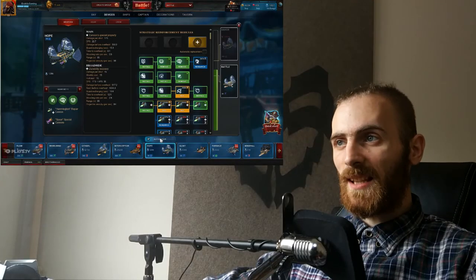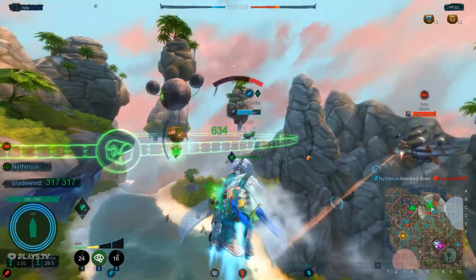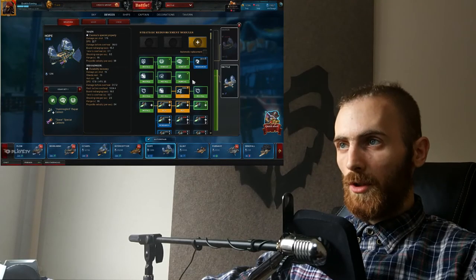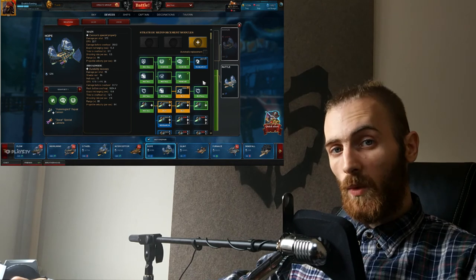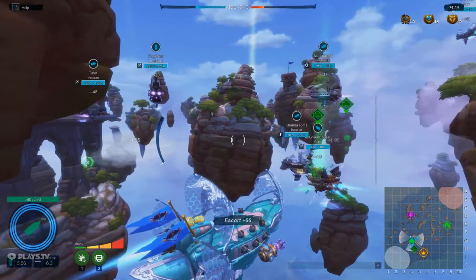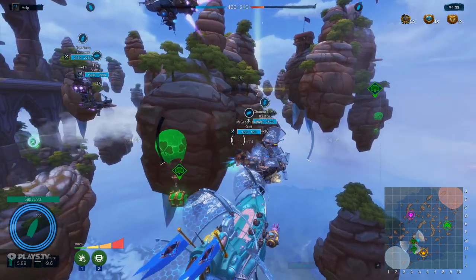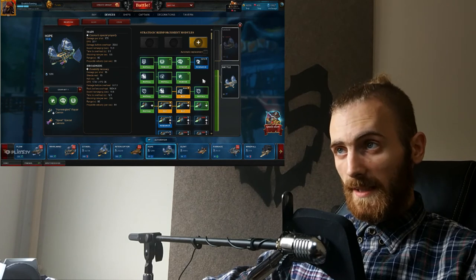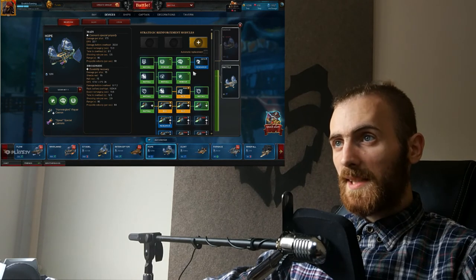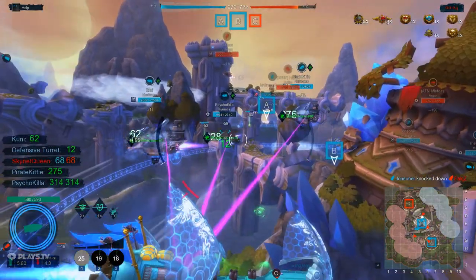So basically, Hope is a light support corvette. That means that this ship is a healer. As you can see, I unlocked a lot of modules, just because I had a real struggle to find the perfect synergy with my cannons and with my modules. In this video, I wanna talk about every module, just because I wanna give you a clear picture of what I'm doing with Hope. So basically, after testing all these things, instant recovery and increast recovery — those two are your main heals.